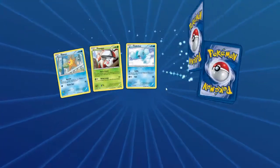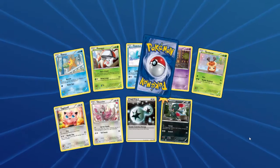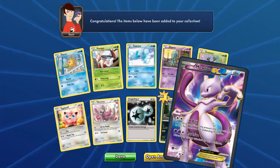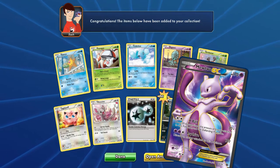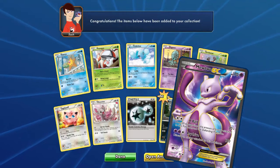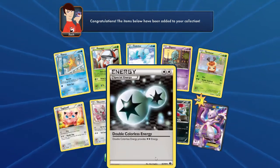This is the first time I'm actually ever doing a recording of this — I've never tried it in the past — but I felt like giving you... holy shit! The very first pack of Next Destinies and we get a Full Art Mewtwo. That is better luck than I've ever gotten in real life Next Destinies packs. A Full Art Mewtwo EX!